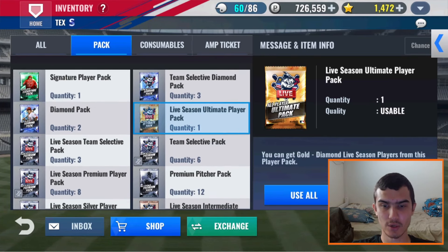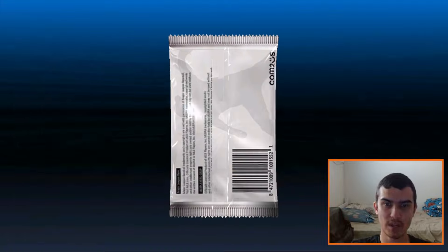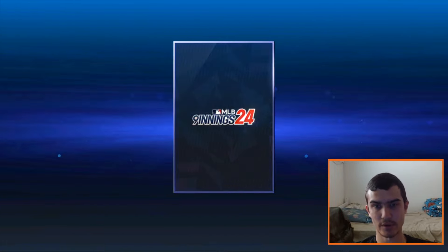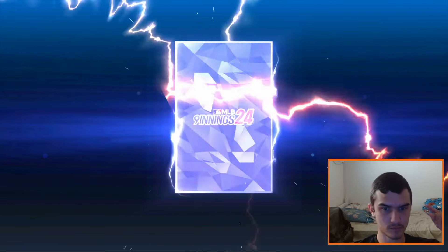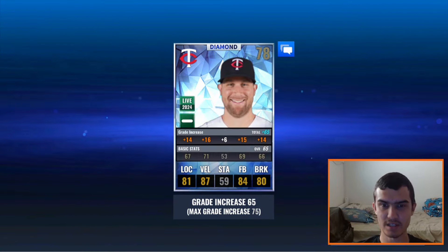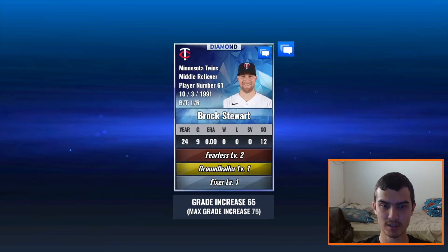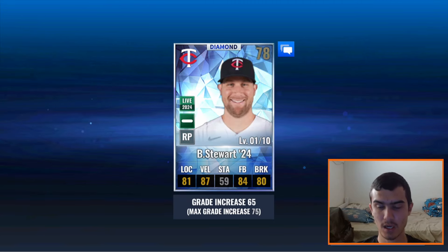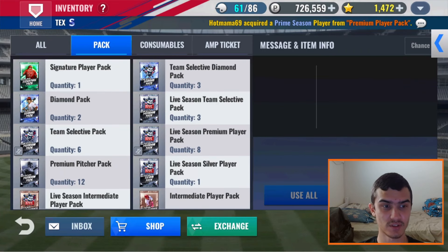Let's do the Live Season Ultimate. Just because this has the potential to be a Diamond, I will pull it — and we get a Diamond! Obviously looking for a Ranger here. I saw the T and thought it was. It is a Minnesota Twins Brock Stewart. He's having a very, very nice start to the season — nine games, zero ERA and 12 strikeouts, 65 base. We'll see if he can keep that up throughout the rest of the season.